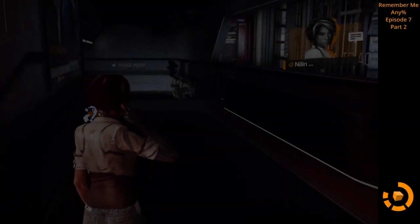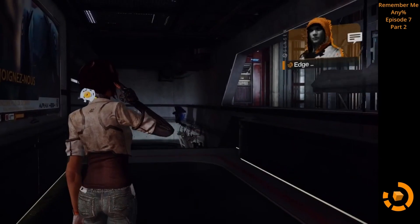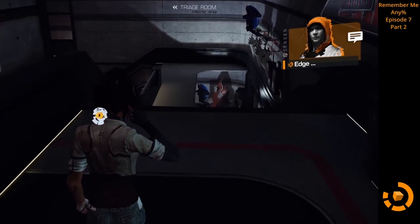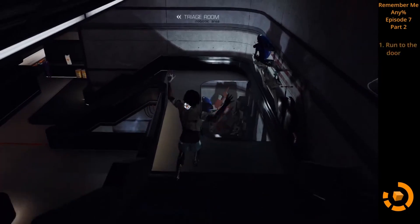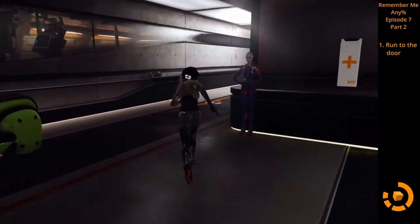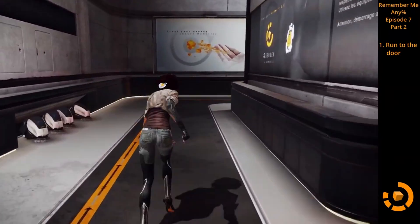Welcome. This is the Remember Me Any Percent Episode 7 Part 2 Guide, the final part of Episode 7. To start out, you're just going to keep running all the way to the door at the end. Just try to get there as fast as possible.